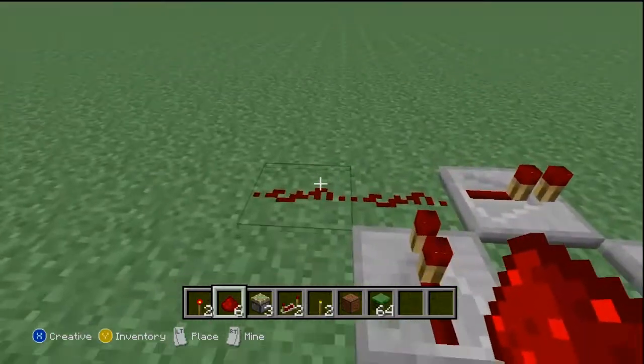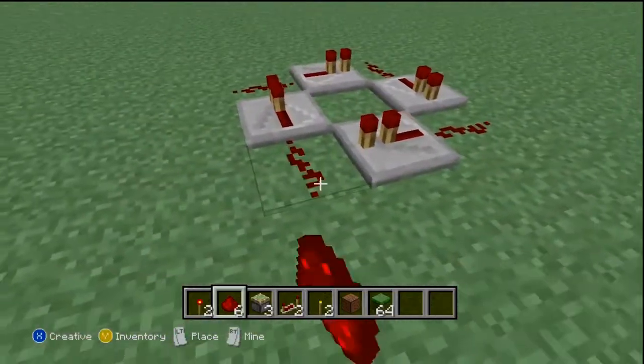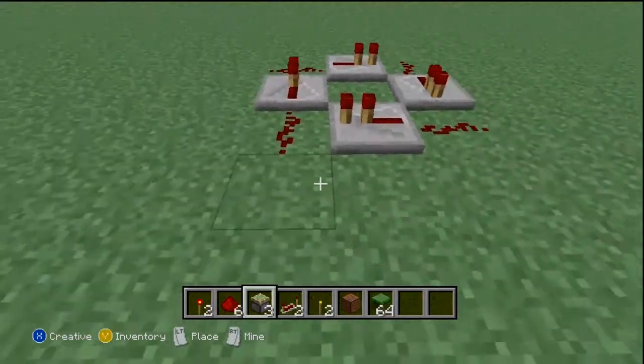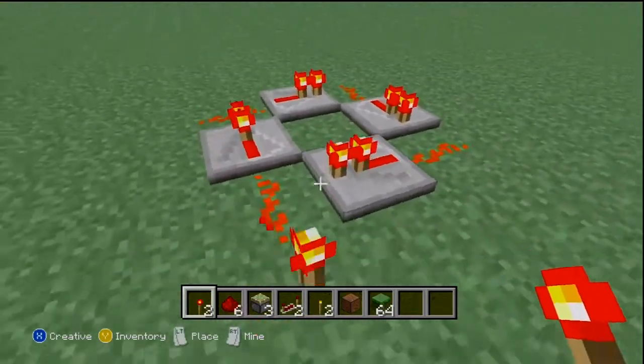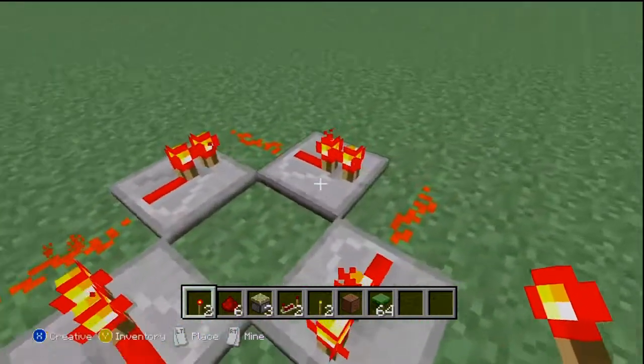You just do one redstone going each way. Then the next thing you need to do is power it up with a redstone torch, get rid of it, and it'll stay lit up. This is the last step.